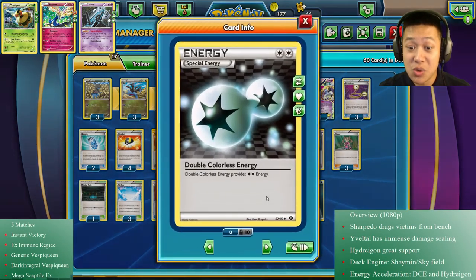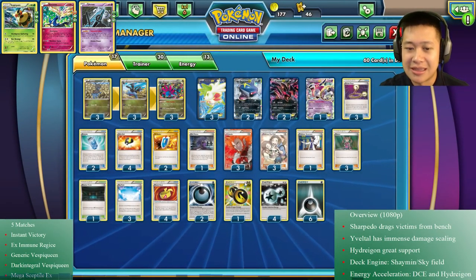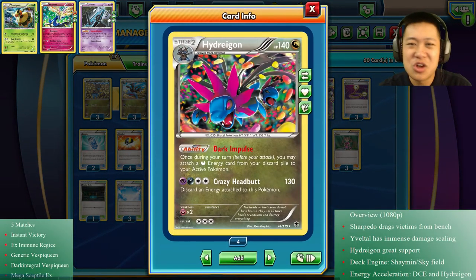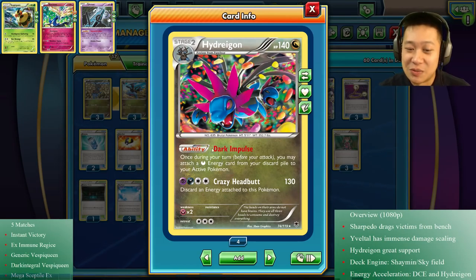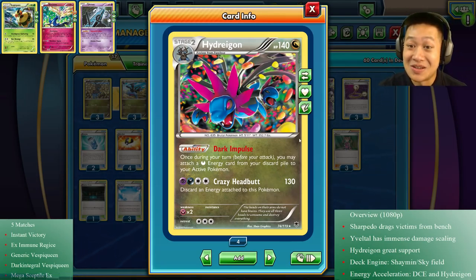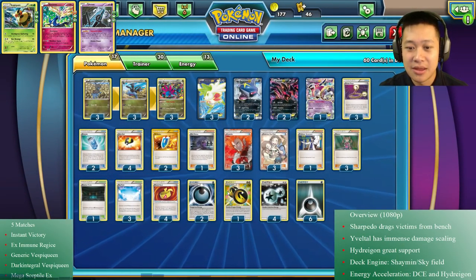Now let's talk about the energies. We got double colorless energy - it helps Veltil and Hydreigon. We got double dragon energy, there's only one because the only guy who can use it is Hydreigon. The other dark Pokemon can't attach it to him. Hydreigon's like, ha, I feel special! So with that you can use double colorless energy. Crazy Headbutt is the strongest attack out of the three without scaling. It's a little bit strange that the non-EX Pokemon is a little bit better than the EX ones.